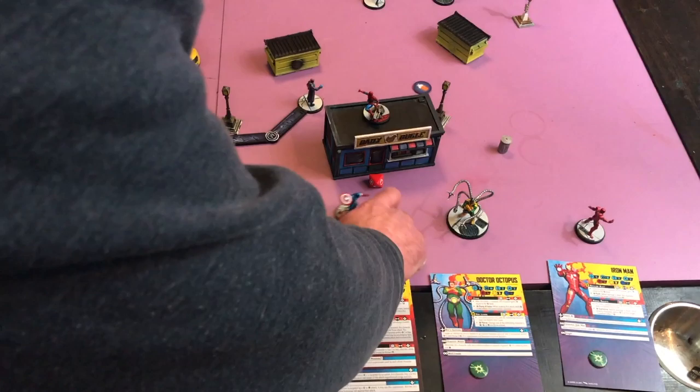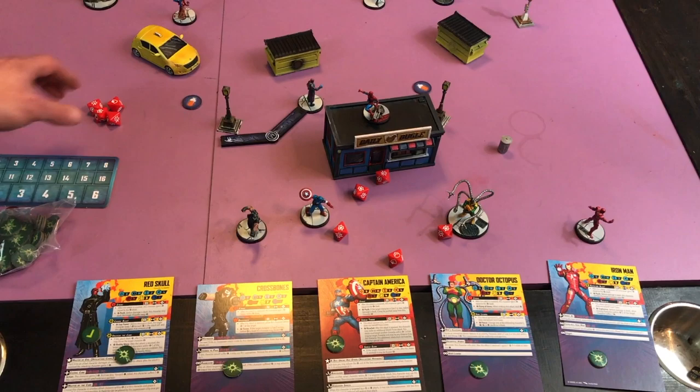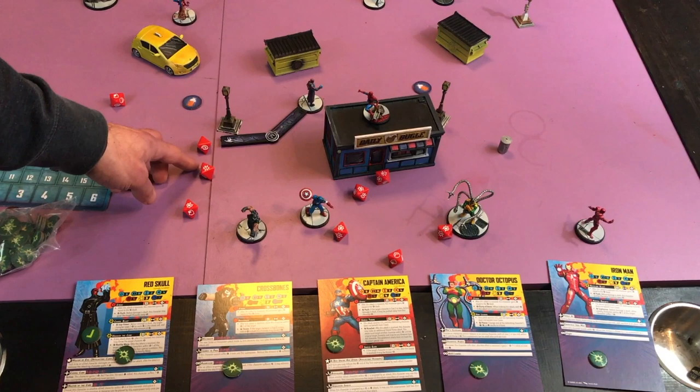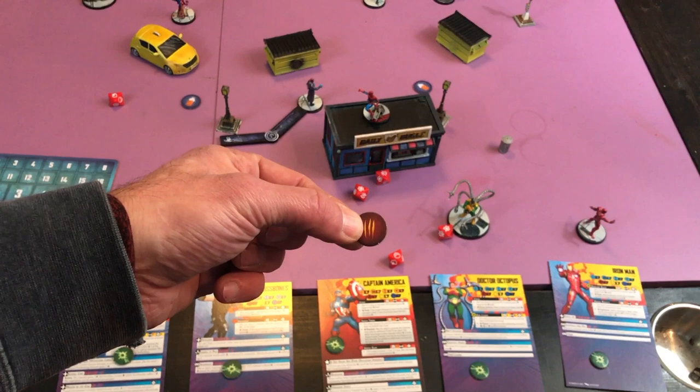Let's pretend I rolled better than that. I got 3 hits and a critical, which lets me add another die — nothing happens on it. Now Spider-Man is going to defend and he has 3 dice against physical attacks. Spider-Man rolls his dice — he got 1 critical, which is a success, so he rolls another die and gets a wild. He got 2 successes. The difference is 1, so Spider-Man will take a wound and will gain 1 power for that wound.